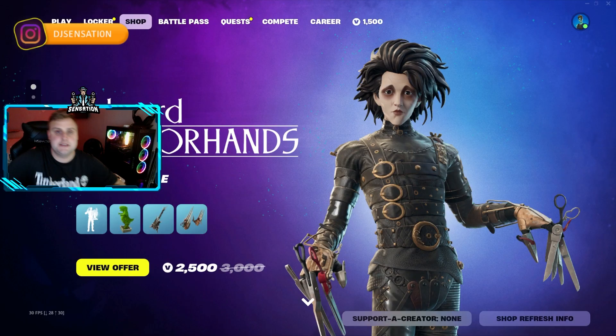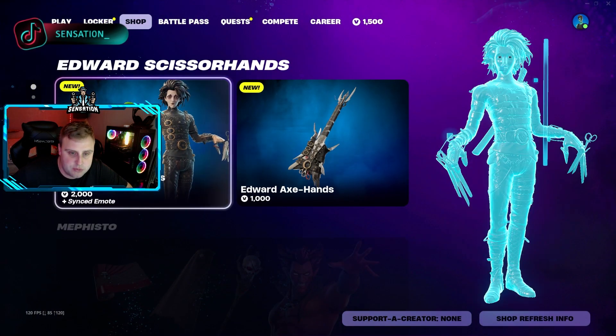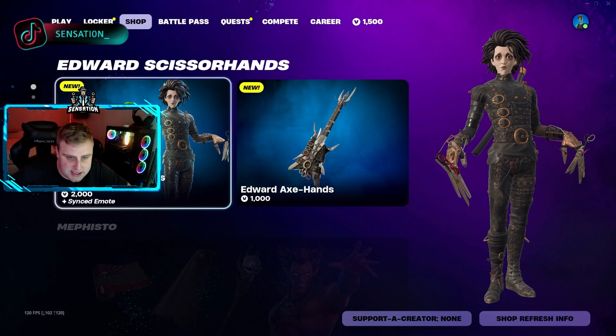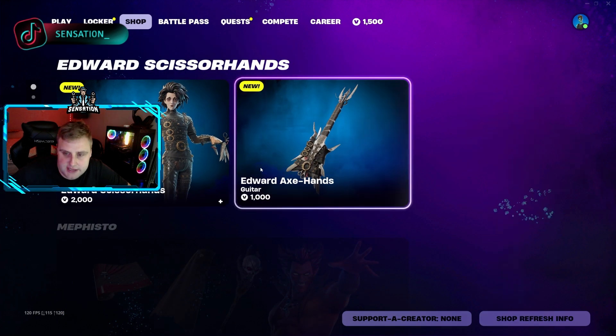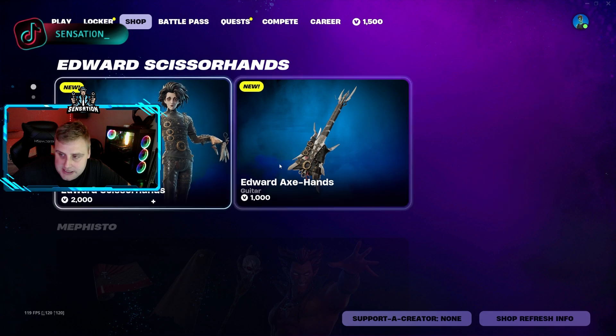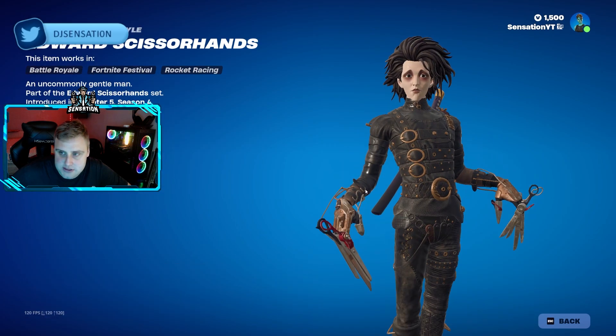It's your boy Sensation, welcome back to my channel. Today we're looking at the brand new Edward Scissorhands bundle that's been brought into Fortnite. We can get Edward Scissorhands individually for 2000 V-Bucks, and we also have the Edward Axe Hands pickaxe as well. Taking a look at the bundle pack, we get the Edward Scissorhands skin.